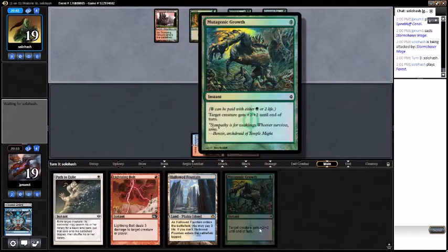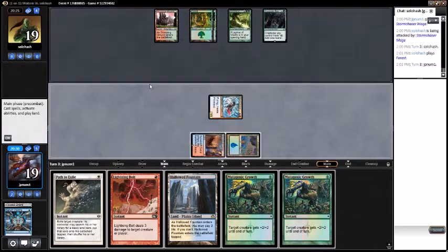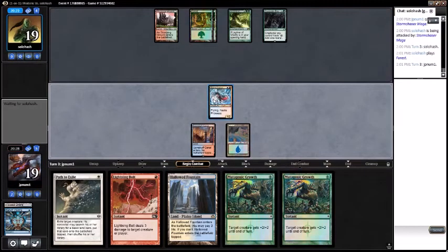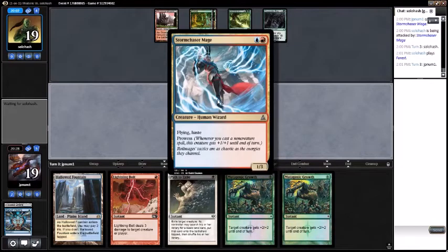We have ten, eleven damage — unfortunately that is not enough to kill the opponent. Pass turn. We draw the Mutagenic Growth that we know about, we'll attack. Unless they don't want me to attack — they're going to try to bolt my Stormcaster Mage pre-combat. Seems like a good play. Not really — it's probably not when you want to be trying to kill a prowess creature.